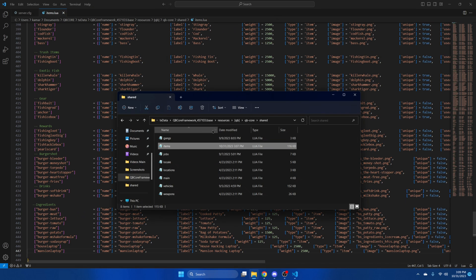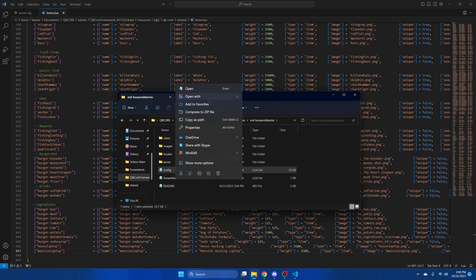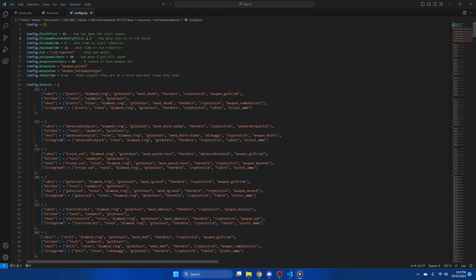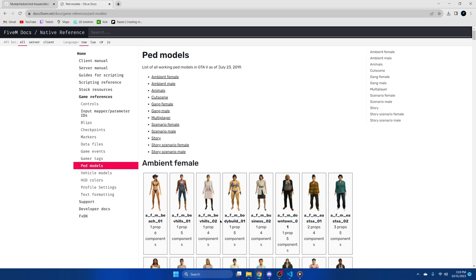Next we're going to go back to the resource and look at some of the options in the config. We'll leave the first option alone and start with the minimum police needed for the house robbery — I'm changing it to zero for testing, adjust it as you wish. Next is the minimum and maximum time for the robberies, which is when they start and stop based on the time in the game. That's followed by the ped that spawns; I'll attach what it looks like by default.